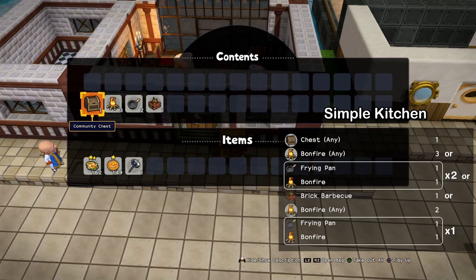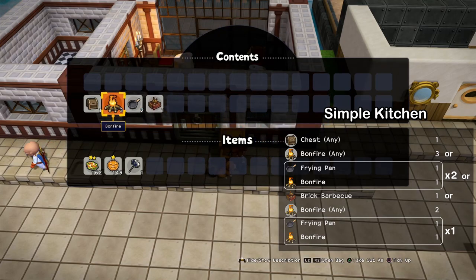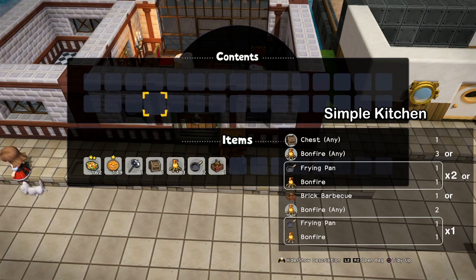For the kitchen, you need a chest — always. There are some variations: you can either have three bonfires, or two bonfires but one equipped with a frying pan. Or a combination of those two. You can also do a kitchen with only the brick barbecue.